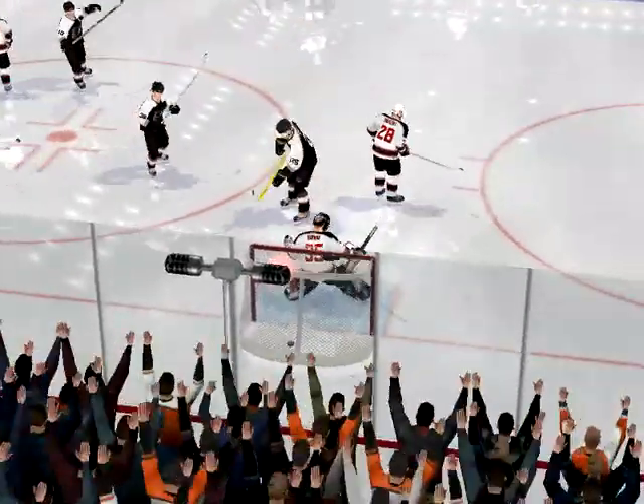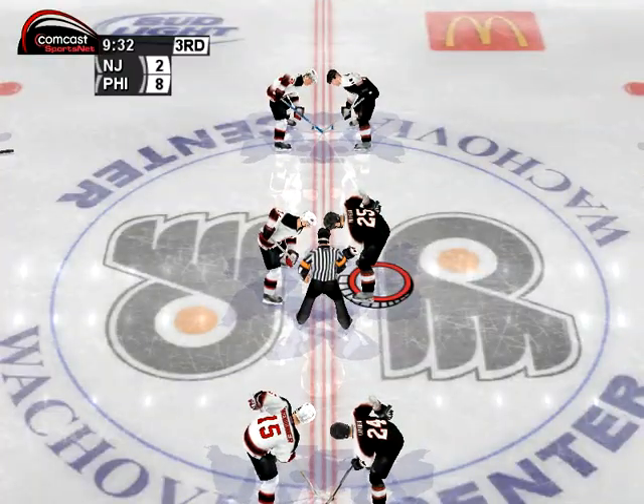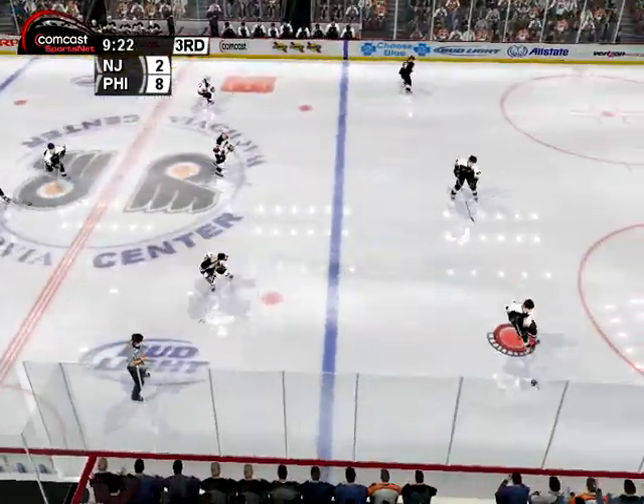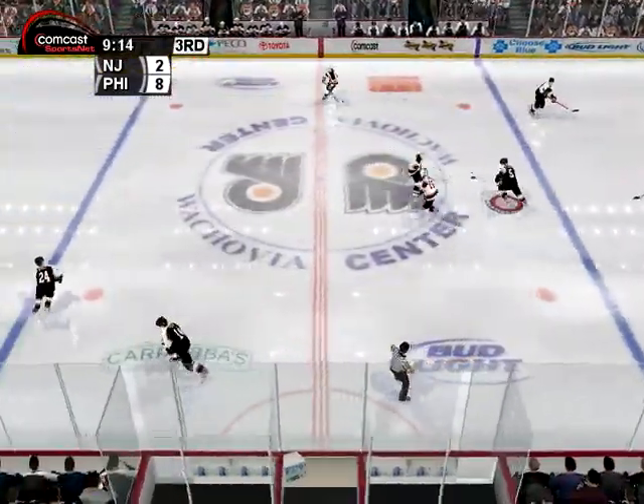K-Mo takes possession of the puck. Number 26. Brings it out. Hanzus advances the puck. Caffinus finds the loose puck. Wrist shot. Score!